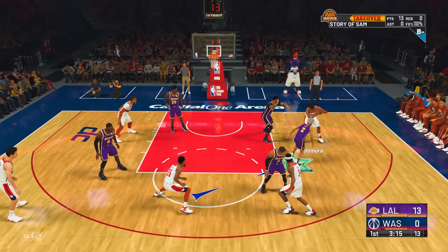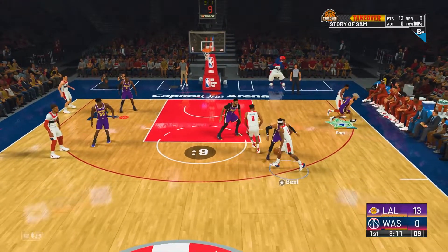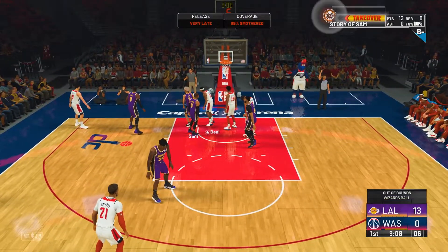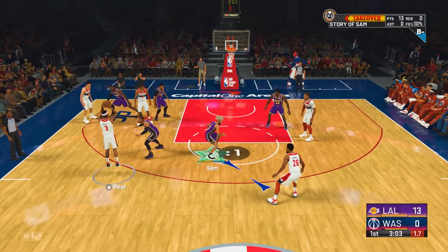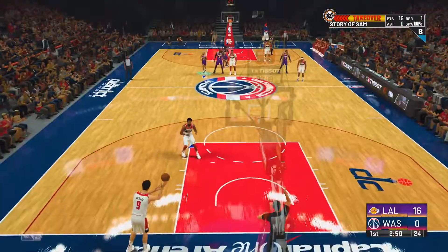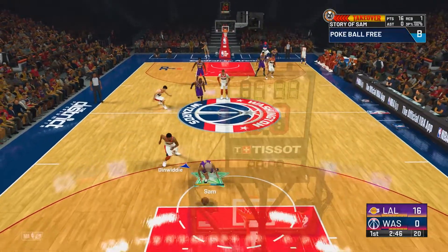One of the first things I want to say is you can either have your difficulty on Pro or Hall of Fame — difficulty does not matter when it comes to defensive badges. It's basically all your personal preference, because the AIs are a lot better on defense, but if you're playing defense on the AIs it really doesn't matter what your difficulty is. I still like to play on Pro difficulty and on five-minute quarters, but it's not a mandatory thing — play on any difficulty.